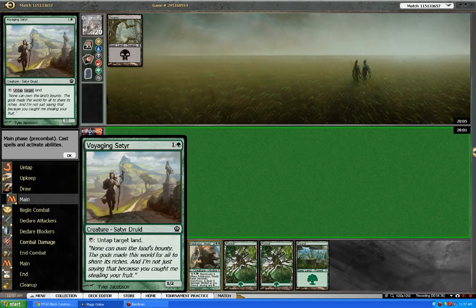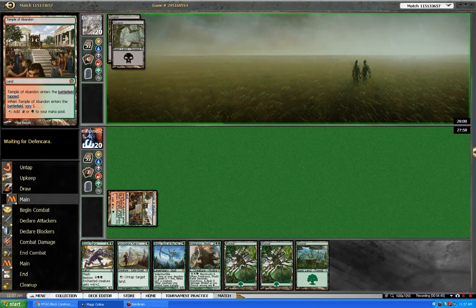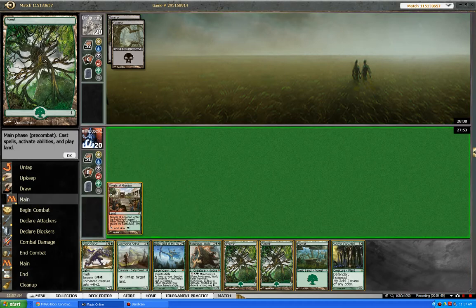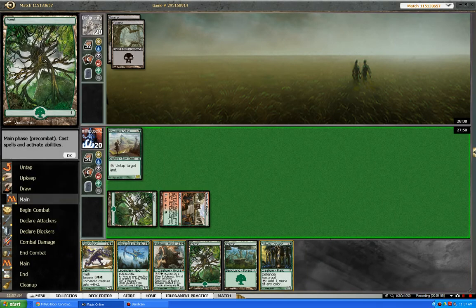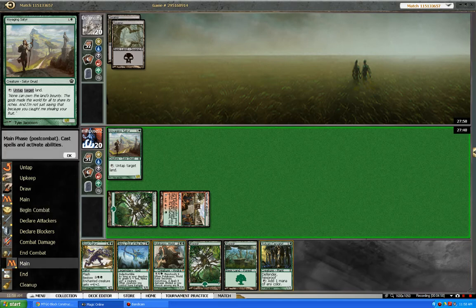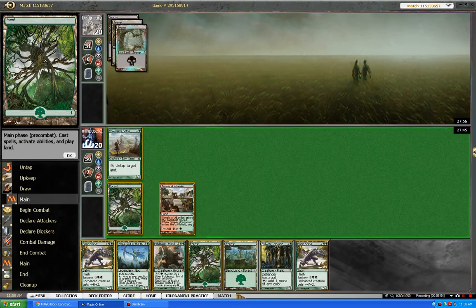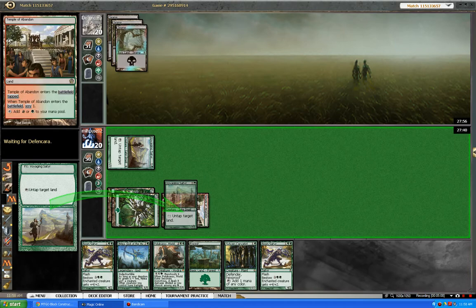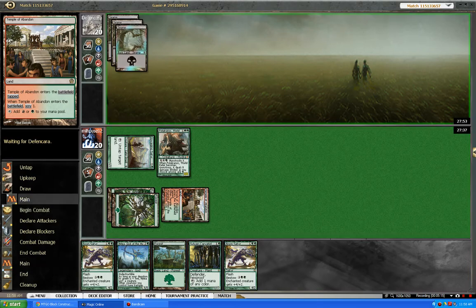We have one of our mana dorks out right here — Voyaging Satyr. This is an excellent card. It pairs really well with the dual land of the deck, Temple of Abandon, but it really pairs well with a card that I'm going to start trying out, and that is the Shrine card, which adds to your mana pool equal to your Devotion. So we'll go ahead and play Pelucranos here and see if he tries to kill it.